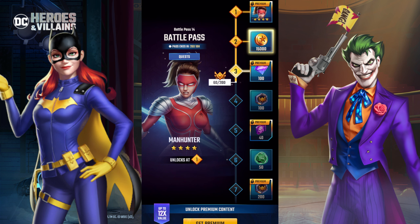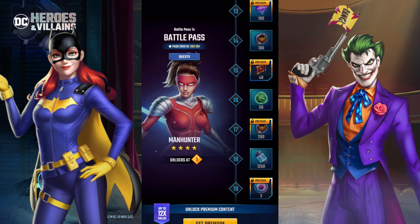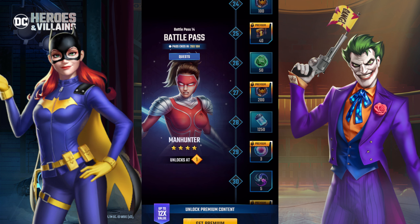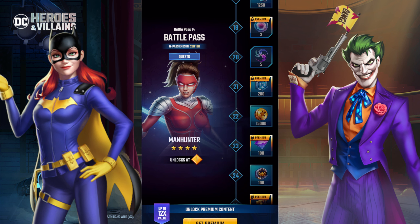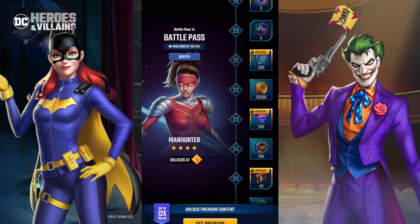The battle pass is out. I just want to point that out — you can get a four-star Manhunter if you buy the battle pass. It's up to you. You can also technically get her for free when you summon on the battle pass, or you can wait until she comes to regular banners. Personally, I tend to wait for characters to come to regular banners or just do battle pass capsules.